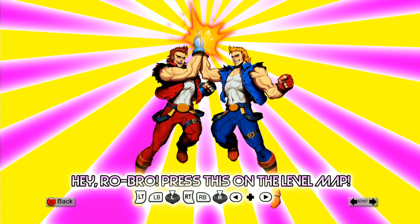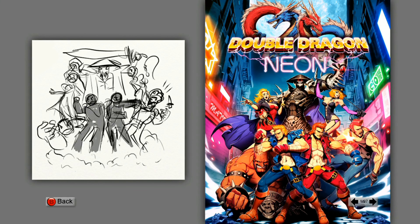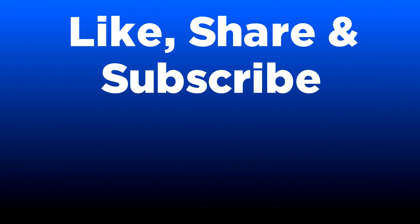There's a note here: press LT, LB, left button, RT, RB, right button on the level map — that might be a little Easter egg we should try some other time. But yeah, we just got through the concept art for Double Dragon Neon. Absolutely phenomenal game.